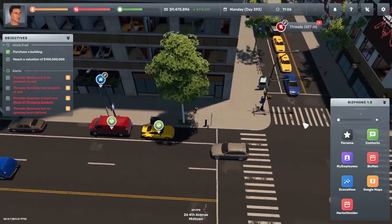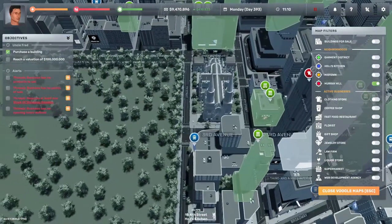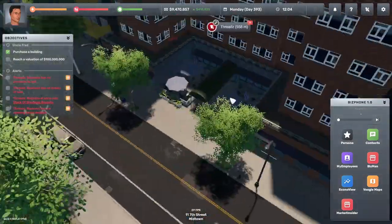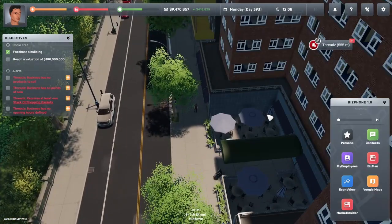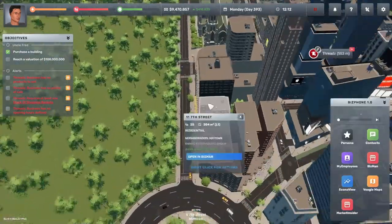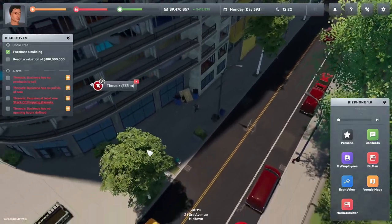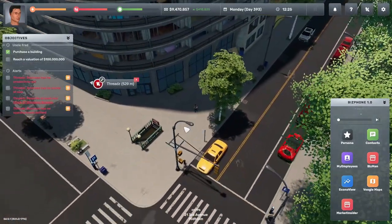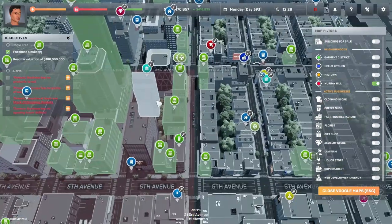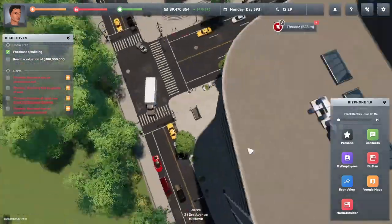There are other ways to travel around besides your own car and walking. You can find a taxi — grab one and tell it where to take you, and just like that you're there. The other way to travel is the subway, which is pretty quick. Find a subway station on Google Maps, head there, and click on it to choose your destination and travel. When you're outside you're automatically running — if you press Shift you walk, but inside it's the opposite.